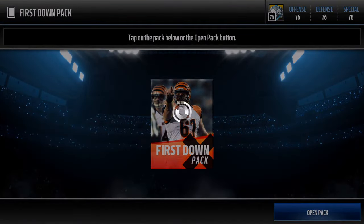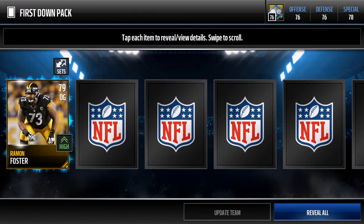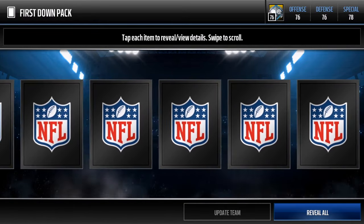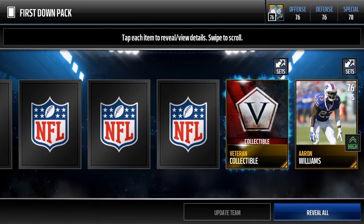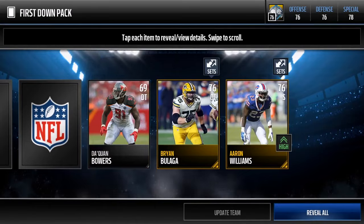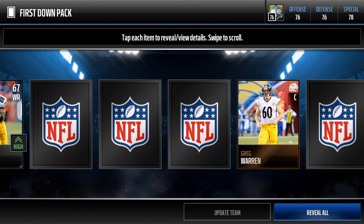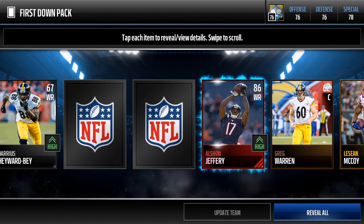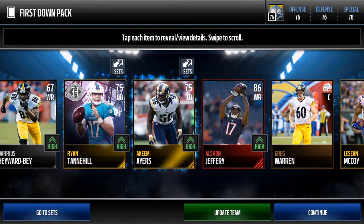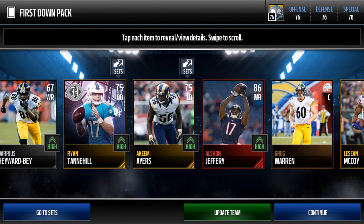We got two collectibles there, plus Alan Robinson and LeSean McCoy as our players. I've been hoping for some elite heat — please EA, give me some elite heat. Last pack now. Ramon Foster — he actually had a game changer card last year. We got a veteran collectible to add to the set. Come on, give me an elite!